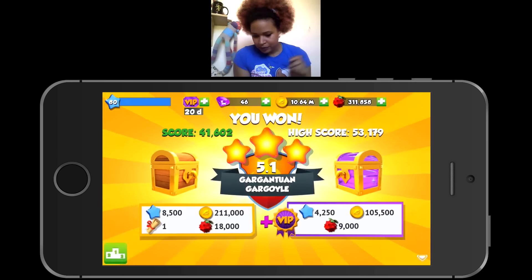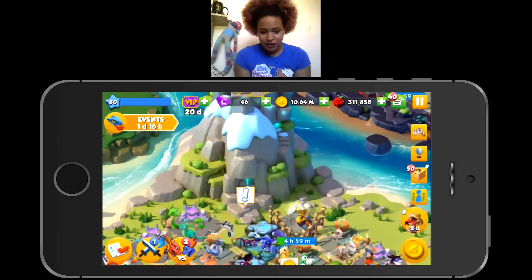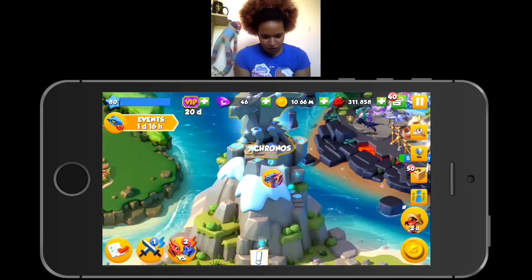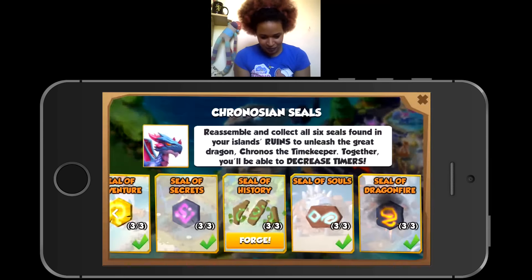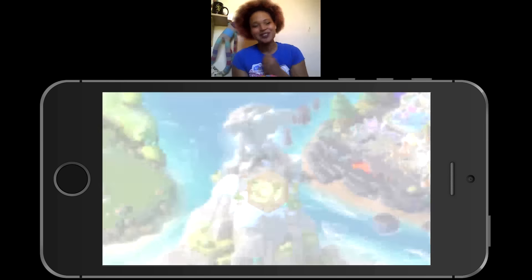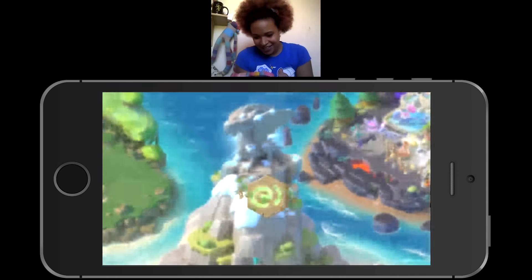I'm still breeding for the stash dragon at the moment and not having much luck. I am aware that the crystal dragon has now been confirmed as breedable — I believe the combination is magnet with emperor — so as soon as I get a chance I'll be breeding for that. Here's me unlocking the Kronos.